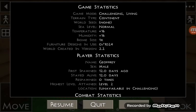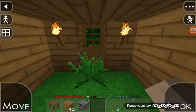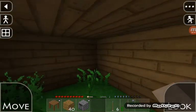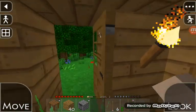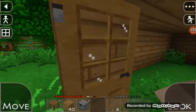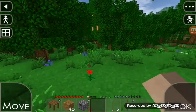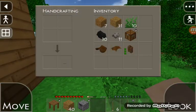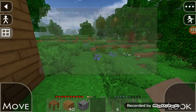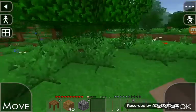Hey YouTubers, I'm back and welcome to part 33 of the Survival Craft walkthrough. I'm inside my shelter that I made in the last part. We can go out as long as there's nothing dangerous nearby. What I need to do is get more pieces of leather.